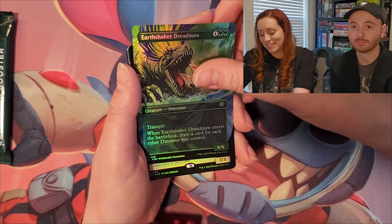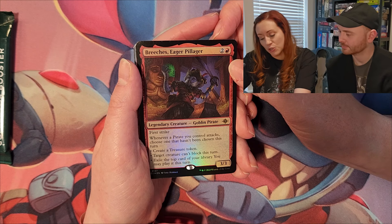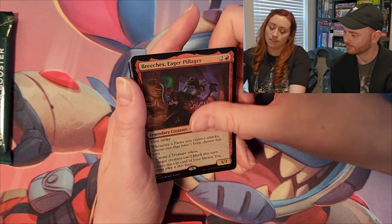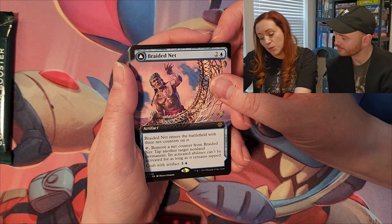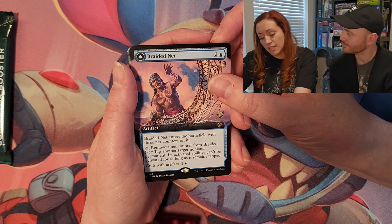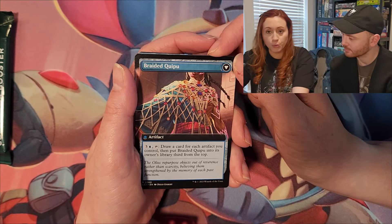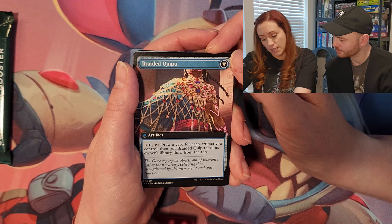Earthshaker Dreadmaw: dinosaur with trample, when it enters the battlefield draw a card for each other dinosaur you control. Breeches, Eager Pillager: goblin pirate with first strike. Whenever a pirate you control attacks, choose one not chosen this turn — create a treasure token, target creature can't block this turn, or exile the top card of your library and you may play it this turn. That's going in the Gimli deck! Braided Net: an artifact that enters with three net counters, lets you tap and lock down non-land permanents.